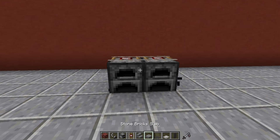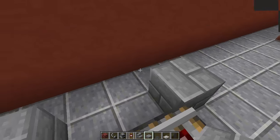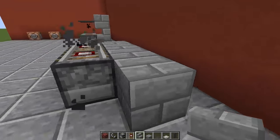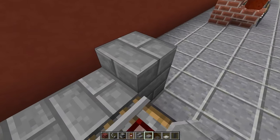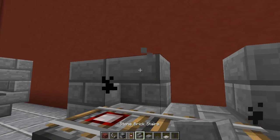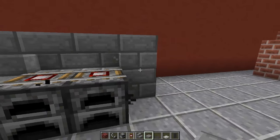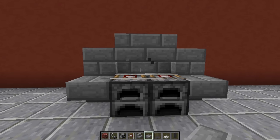Now what we're going to do is go to the back and place two half slabs on the left and two half slabs on the right, then place two upside down stairs at the back. Then we're going to place two more half slabs on the left and two more on the right, and place upside down stairs in the middle joining them together. Then we're going to place a half slab on the left and a half slab on the right, and then two half slabs in the middle like that.